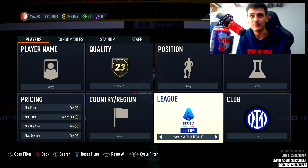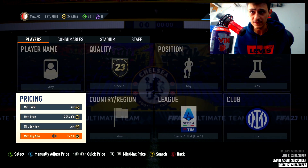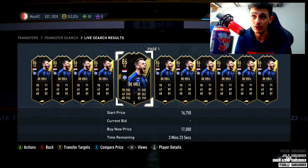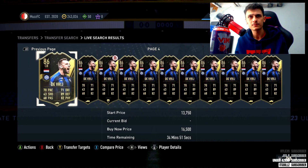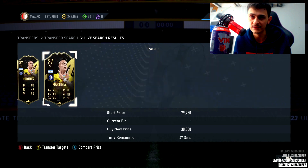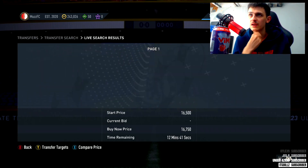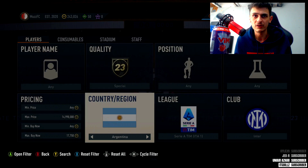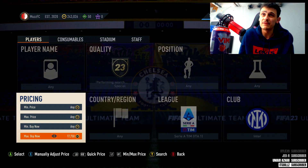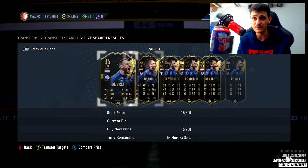Final filter — a solid mid-tier one: Serie A, Inter Milan, special. That's all you need to filter. De Vries has come down a lot in price — you can probably sell for just under 17k. The other key player is Lautaro Martinez, sitting around 17k to 18k max. He's not much more than De Vries, which is nice. Tax is about 1,000 coins. Loads are getting listed — solid filter, boys.